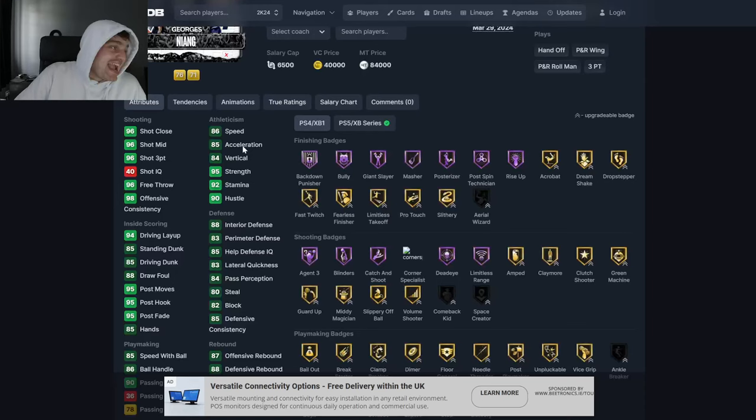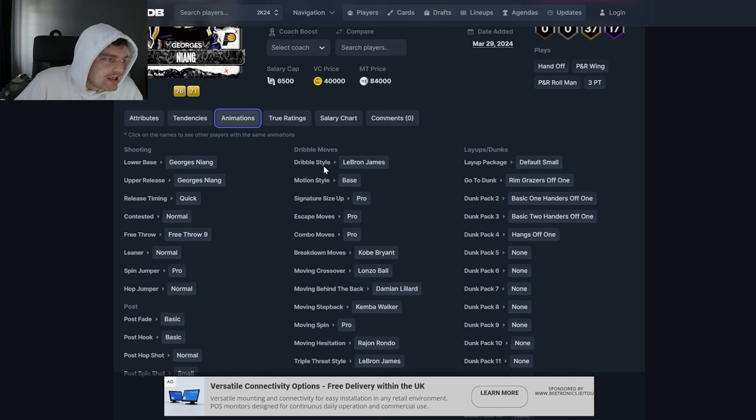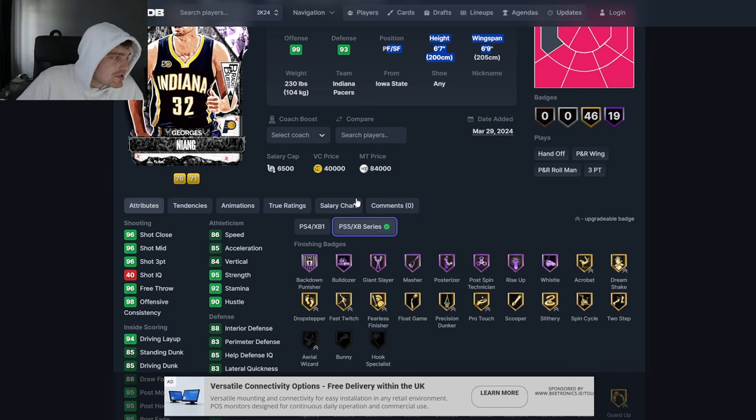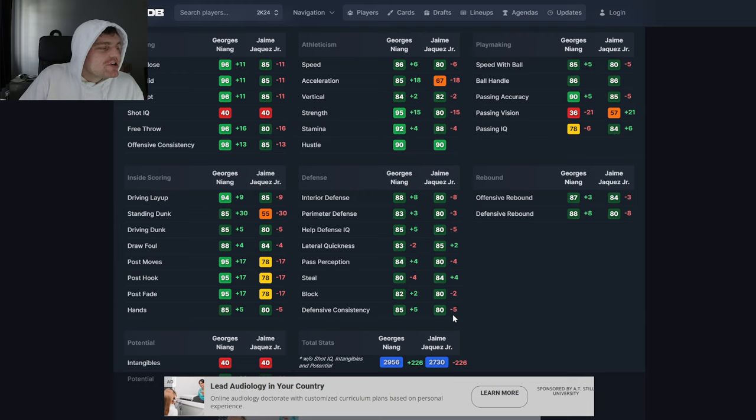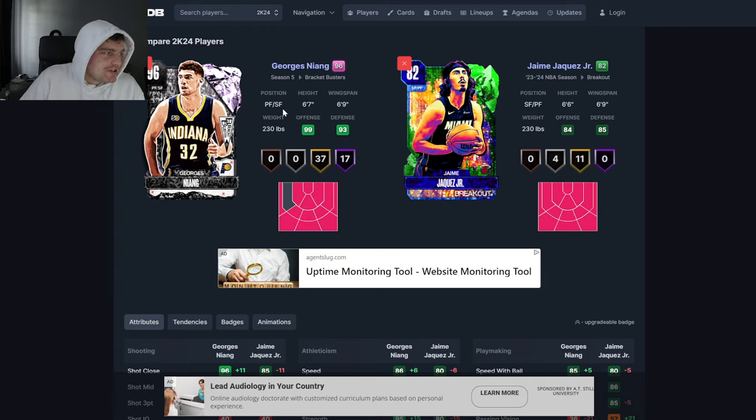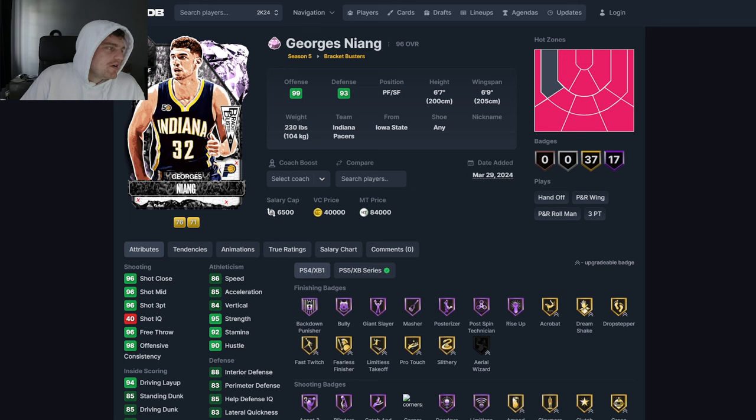Georges Niang — 6'7", 6'9" wingspan. 86 speed at 6'7". The release isn't that good, but LeBron dribble style. You really gave us Jaime Haquez Jr. with a couple more hops? You gave us Emerald Jaime Haquez with some more badges. You're acting like there's that much of a difference between these stats. Plus 11 in all the jump shots — okay, he's a better shooter, I guess. Same on defense, basically the same speed. You gave us a slightly better Jaime Haquez Jr. and you're making us pay 84K for him. That is a joke.